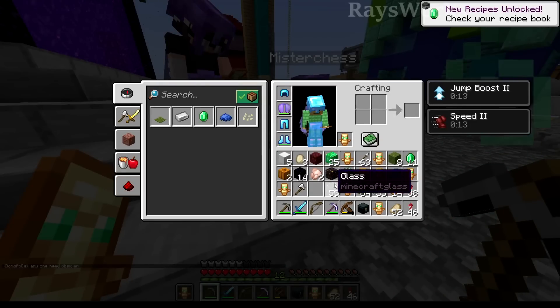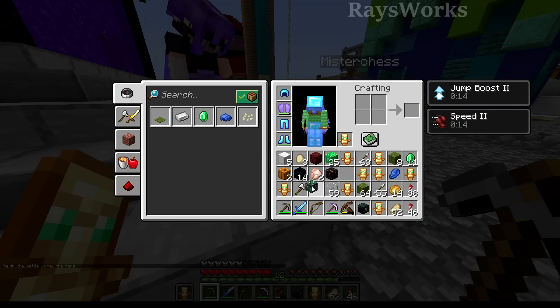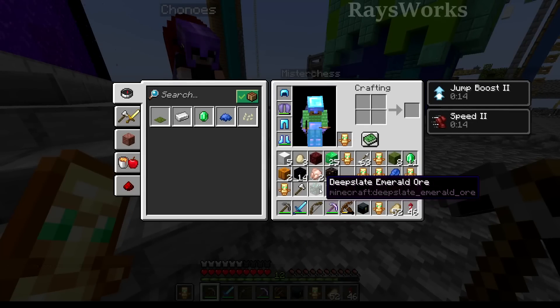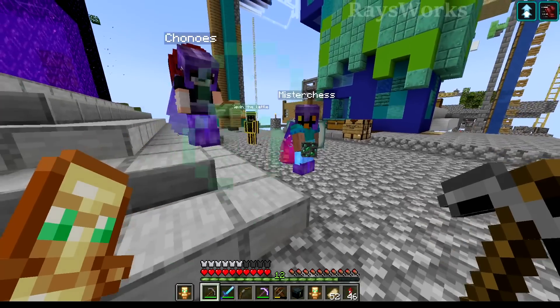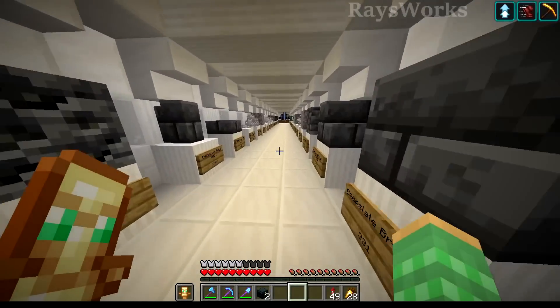There's actually another deepslate that was donated from Mr. Chest, which is a deepslate emerald ore. These things are extremely rare because they have to be found in mountain biomes, and emeralds rarely make their way down into the deepslate part of the world. Plus it doesn't help that 99% of our blocks are removed in this world. So let's put this precious ore on display.